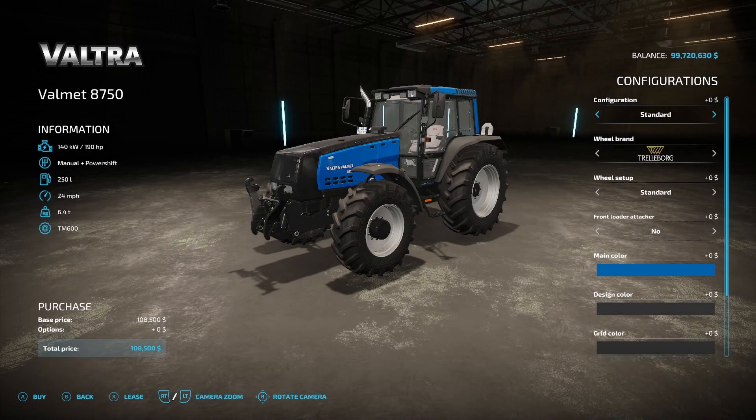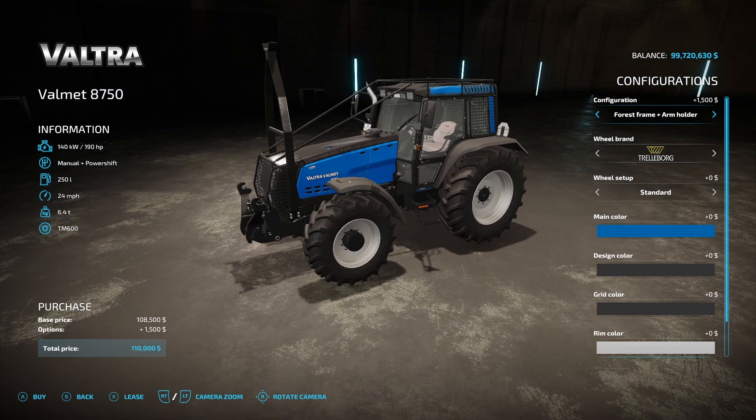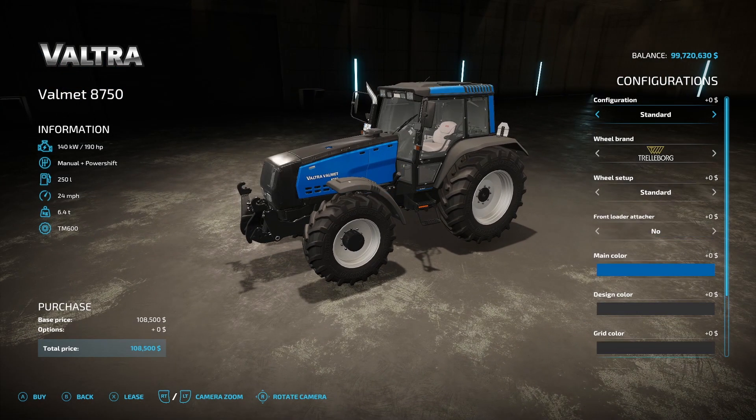Next on the list is the Valtra Valmet 8750 from Blend Art. 190 horsepower is the base, manual plus power shift, 250 liters of fuel, 24 miles an hour, 6.4 tons, $108,500. Configuration options are standard, forest frame, arm holder, and forest frame plus arm holder.